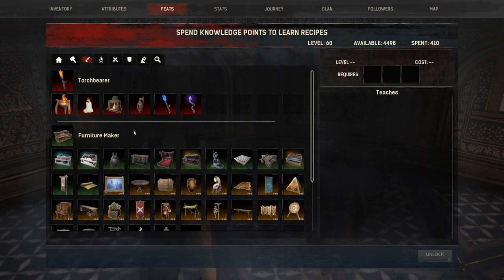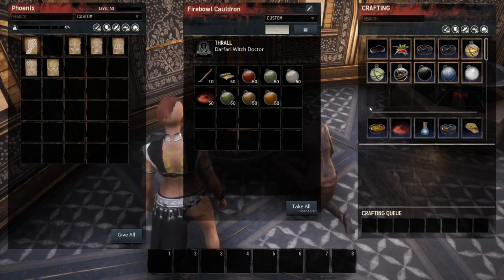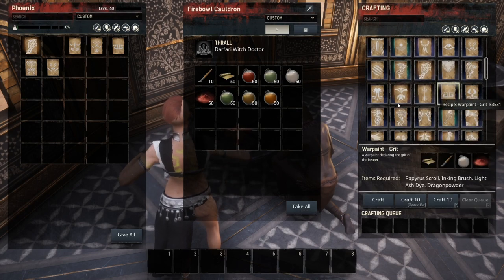There are also some other items you need to learn, such as the furniture maker so you can make the papyrus scroll, and the dye maker in case you want to make your own dyes. The dyes can be found in the world, but once you get into making war paint you're probably going to want to learn this anyway. Now if we look at our fireball cauldron, you can see I've already loaded it up with the ink brush, the papyrus scroll, some dyes, and dragon powder.